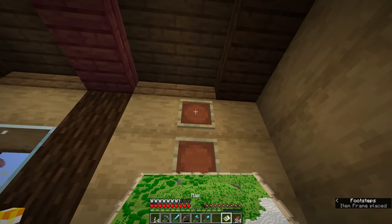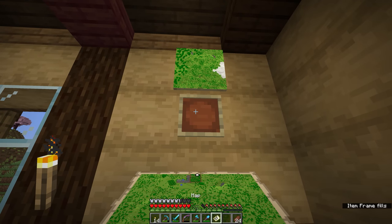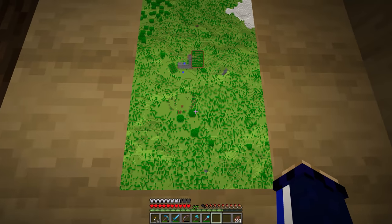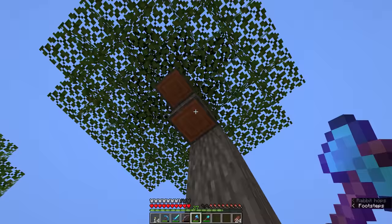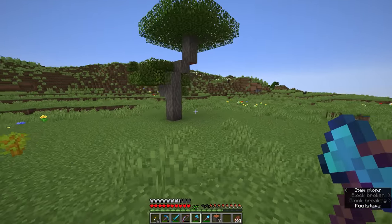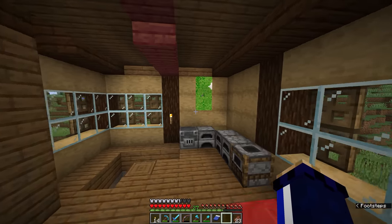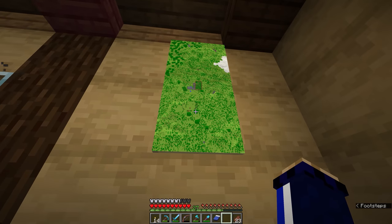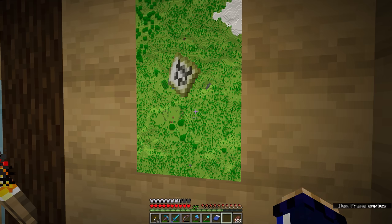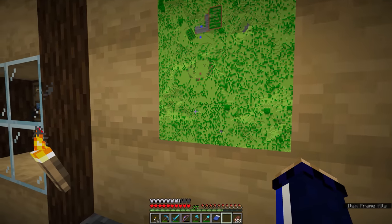So maps can be quite an interesting way of getting a bird's eye view of your Minecraft world and spotting things that you might not have spotted otherwise. We're going to put those two maps in item frames — that now creates a complete picture of our starter house there in the center. It's even updated to include those acacia trees that have grown outside. But watch what happens when we take down these acacia trees — the map here still shows a top-down view of those three trees, because when a map is placed on the wall like this, it will not update live. It will only update if a player is holding the map.